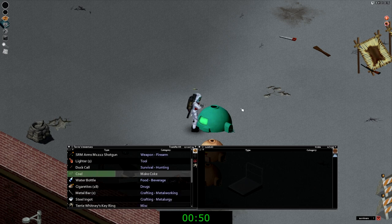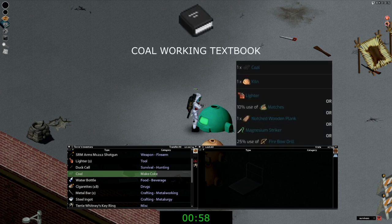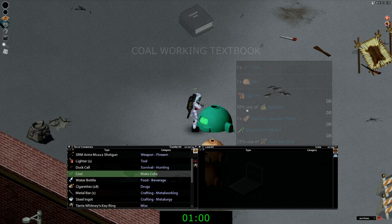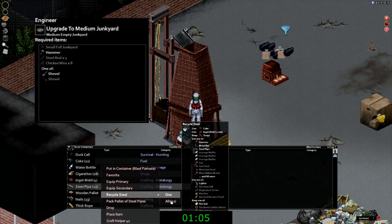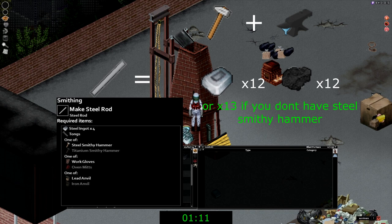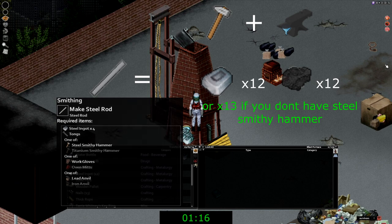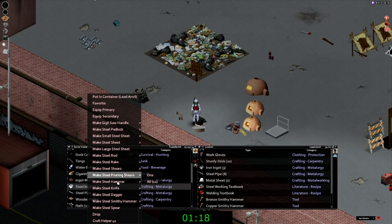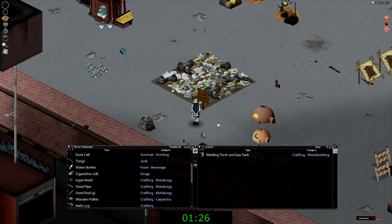If you did not find the three steel rods you can go ahead and make them. You will need a total of 12 coke — or 13 — which is made out of a kiln using charcoal. From there you will need to recycle steel items for steel ingots, which I'm doing here. If you end up making the steel rods you're going to need 12 steel ingots and 12 coke, or 13 if you don't have the steel smithy hammer. Once you have 12 ingots you will be able to make three steel rods. Again, you will need 13 steel ingots if you need to make the steel hammer.